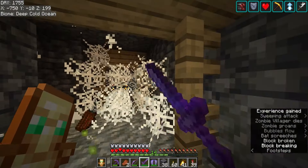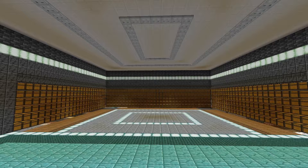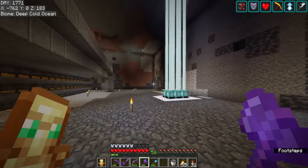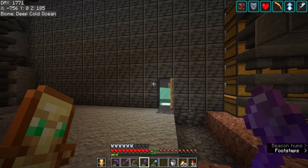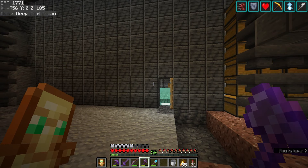And with that, I think the decoration for our main storage area is pretty much done. Next up, let's make a separate room here for all our overflow items and also all the items that we will not be auto-sorting.